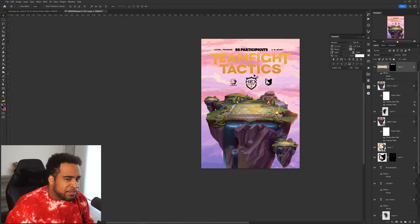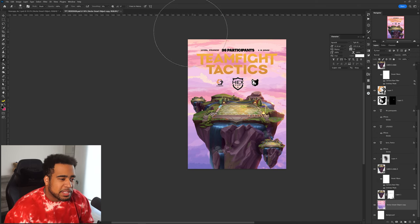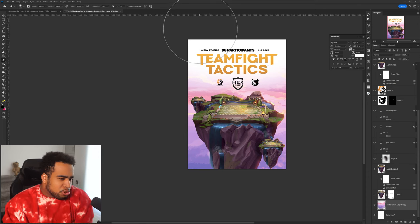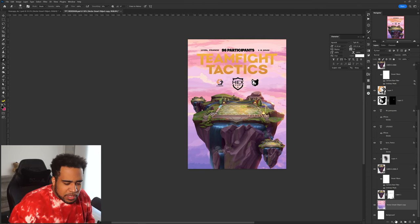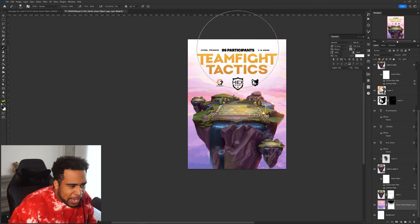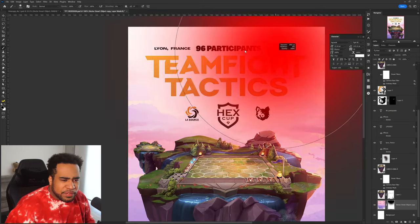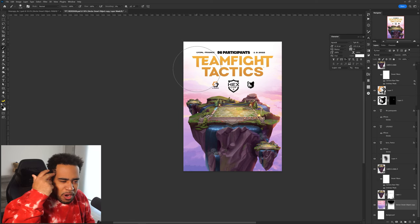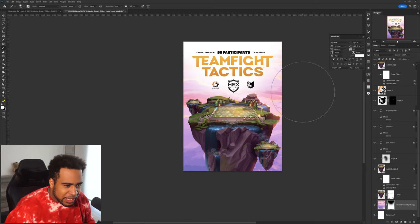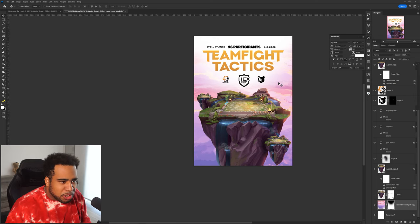Now I see why there was a stroke around the Teamfight Tactics logo — it's because of the contrast. Yellow and pink don't make much sense together. Do I just erase it? Like, who says we have to have this sky here? We could say goodbye to it. And if I only erase the center — yo, that's actually fire. I always erase the entire thing but why not just erase the center? It feels more holy and grand. I like that approach.